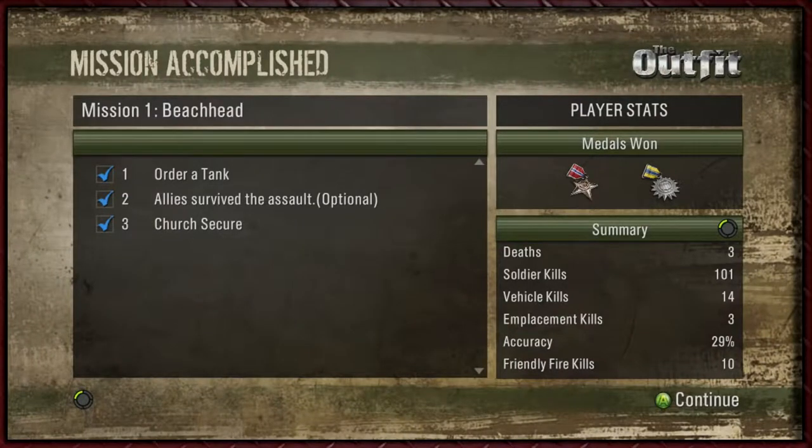Hey guys, and welcome back to The Outfit. In the last episode, we fought our way up the beachhead and secured the church, where we found a reverend who informed us that his village — women and children — were rounded up into the church and burnt alive by Baron Von Beck. So we met the villain of the game, or at least the villain was set up. Let's continue.